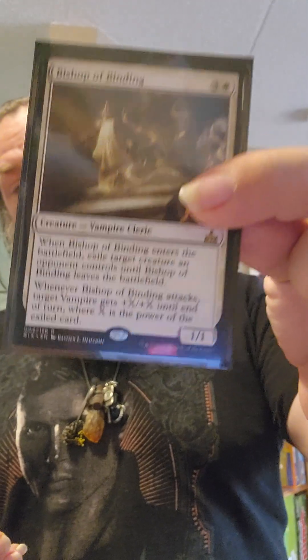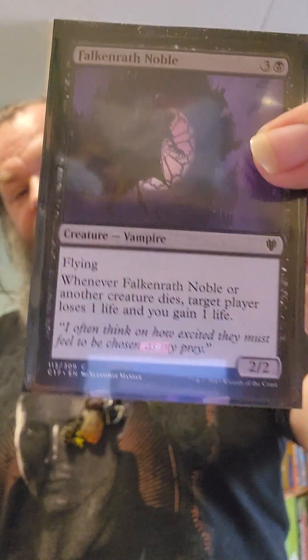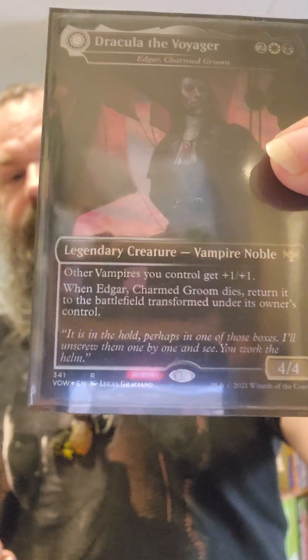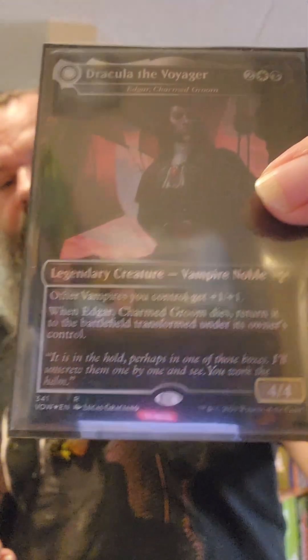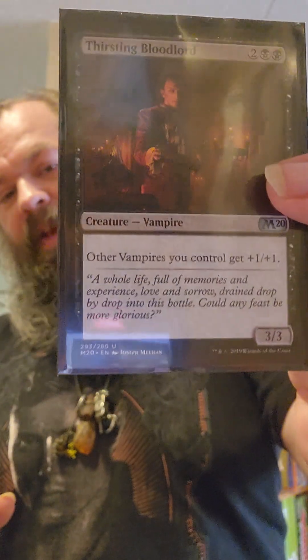Four cost creatures: Bishop of Binding will lock down some stuff and knock things out — it's great. Nj the Maid of Dishonor gives a little fun with blood tokens. Vindictive Vampire — more of a life swingy life drain. Falkenrath Noble — more of the same. Of course with Castle Dracula we've got Dracula the Voyager, who is essentially Edgar Charmed Groom but named Dracula — I like this one. Elena the Dusk Rose — I like her. Sangromancer is always a good vampire to play with. And Thirsting Bloodlord gets our guys pumped up.